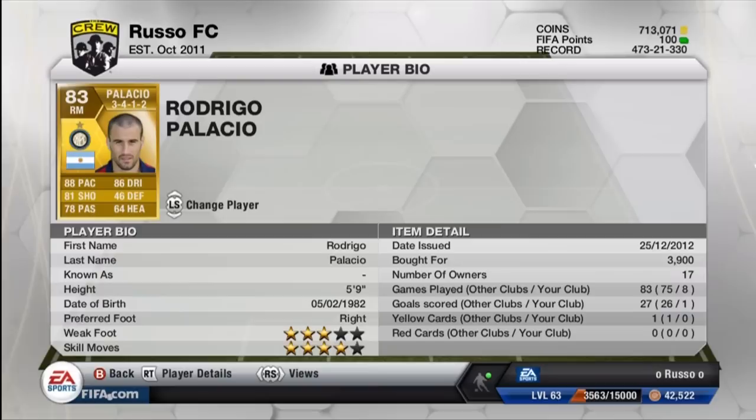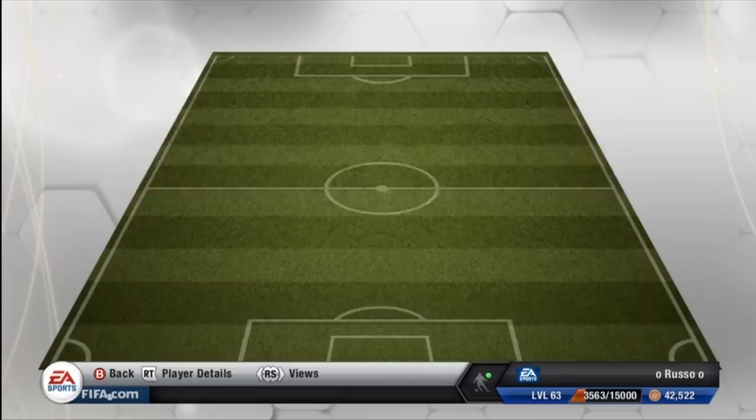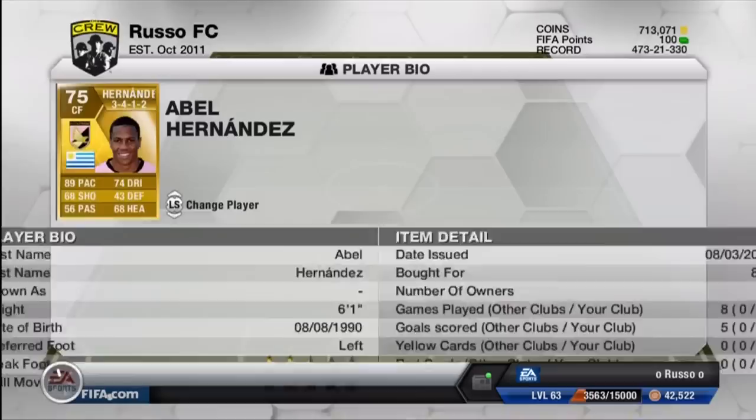Moving on to the right mid, we have a player I just did a review on at striker, but now in his regular card at right mid — Rodrigo Palacio. 88 pace, 86 dribbling, 81 shooting, 46 defense, 78 passing, and 64 heading. 3-star weak foot and 4-star skill moves. He scored 1 goal in 8 games, which was actually a penalty kick. My mids don't really get involved in goals, but they help pass up to the attackers brilliantly.